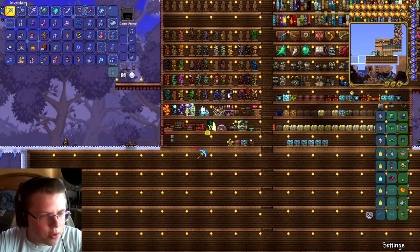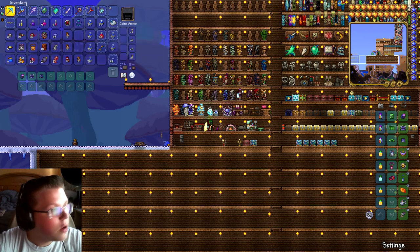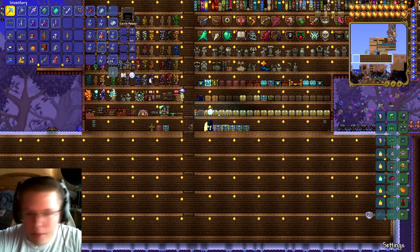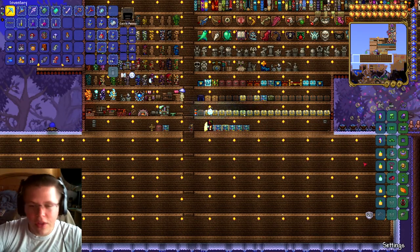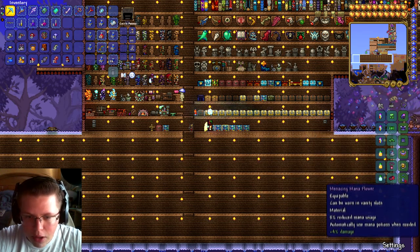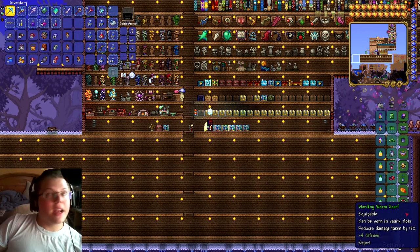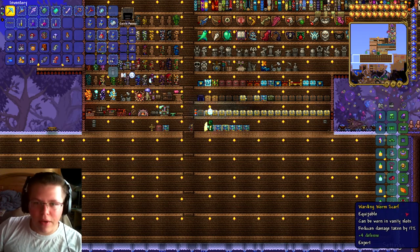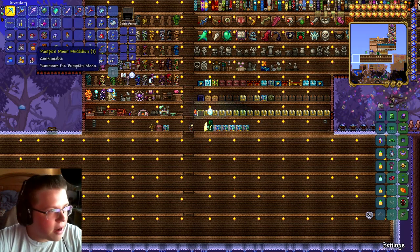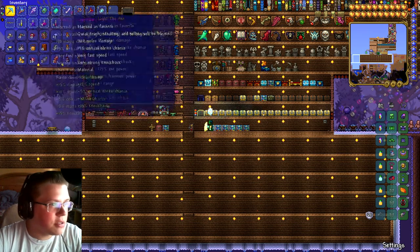Let's make the first item here - go to Tinker's Workshop, make the Avenger's Emblem, and combine it to get the Celestial Emblem. So the accessories I'm going with are: Celestial Shell, Destroyer Emblem, Mana Flower, Wings, Celestial Emblem, and Worm Scarf. I want to make the Cell Phone and Celestial Cuffs later. I've got all my spawning items, potions, and mana potions in my inventory - I'm all set.